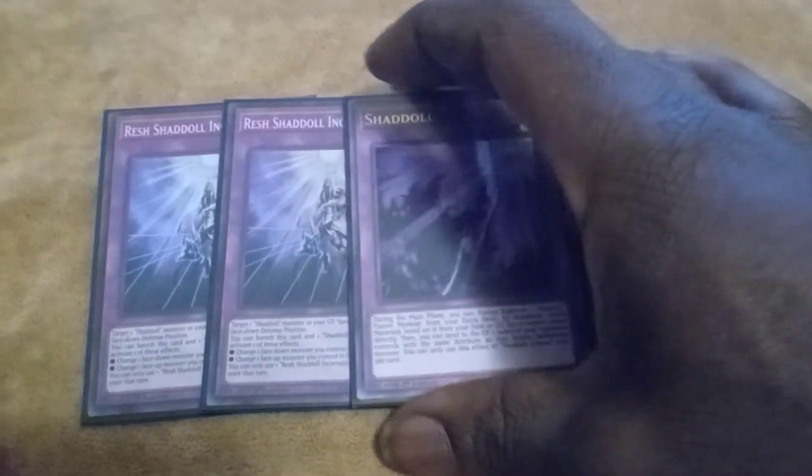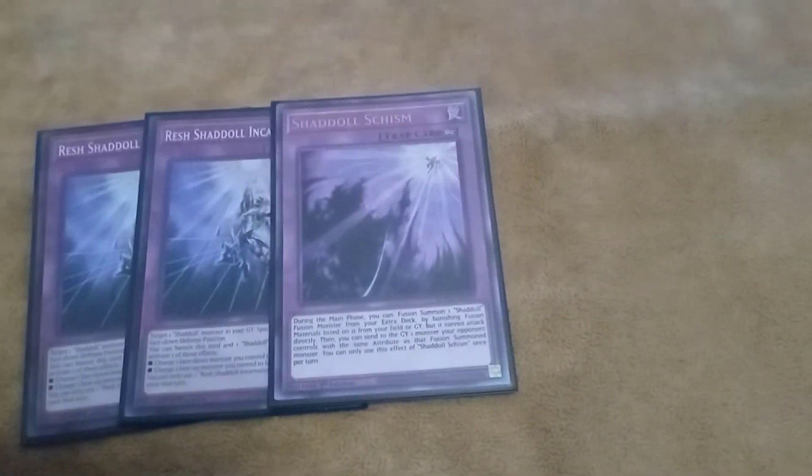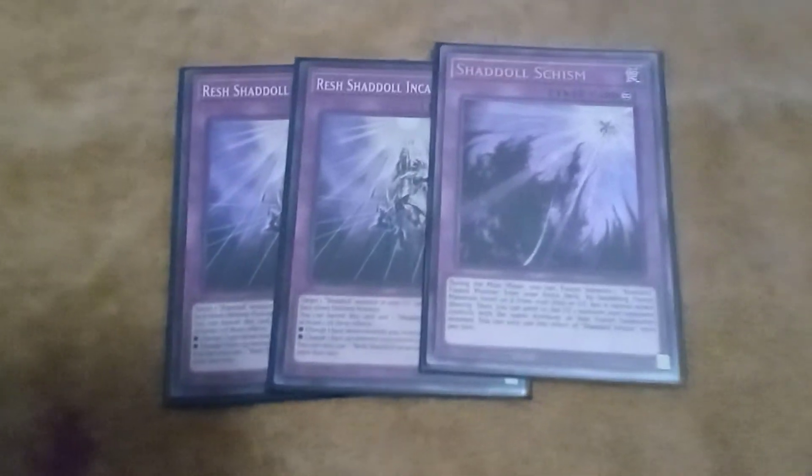This is out to Dragoon, out to Zeus, out to anything — it does not target. So you can Shadal Schism, banish a dark Shadal and another dark, summon Construct, chain block if need be, then Schism sends Zeus to the grave.